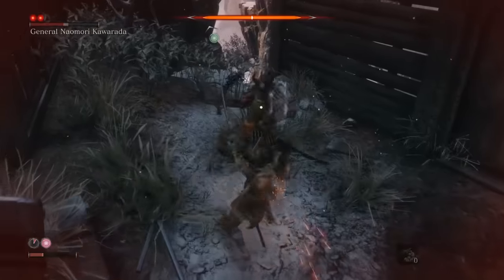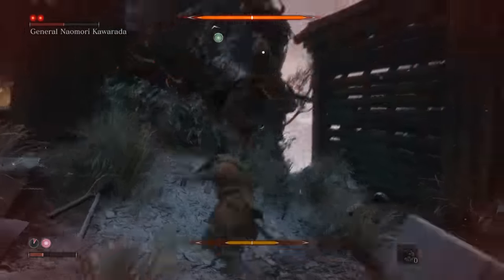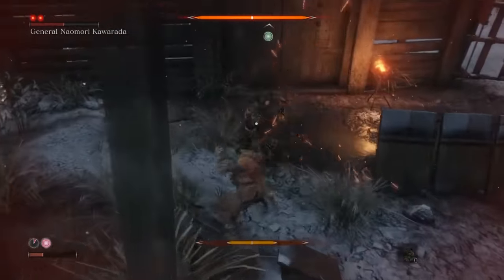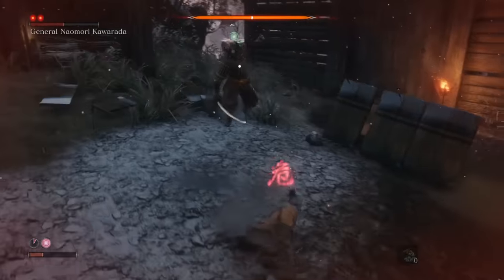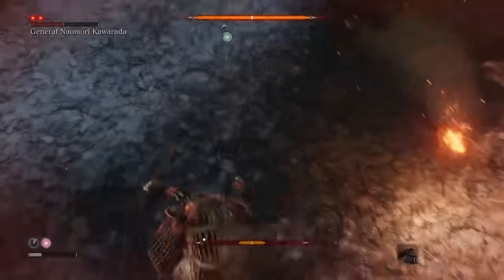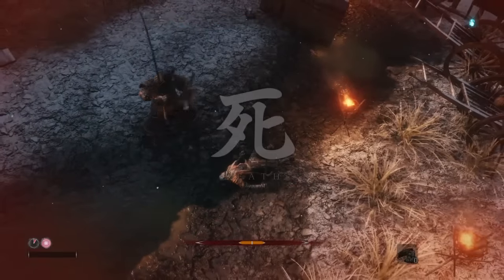First, let's start with how to block. To block attacks in the game, you need to either press L1 or LB on your controller. Note that it's way easier if you are locked onto the enemy by pushing in the right thumbstick. Otherwise, you're going to have a tough time blocking because you're not going to be exactly facing your enemy. So definitely make sure that you're locked on and then go ahead and block the attacks.